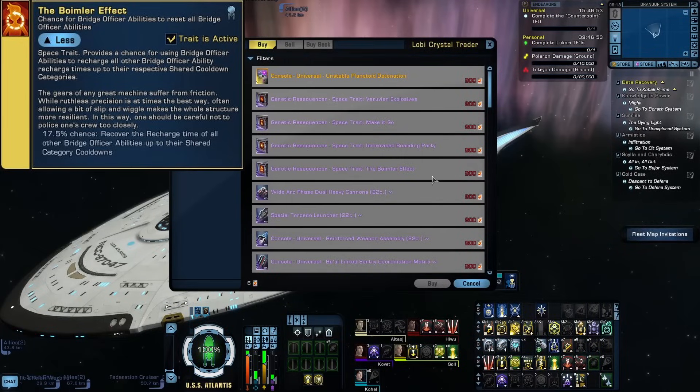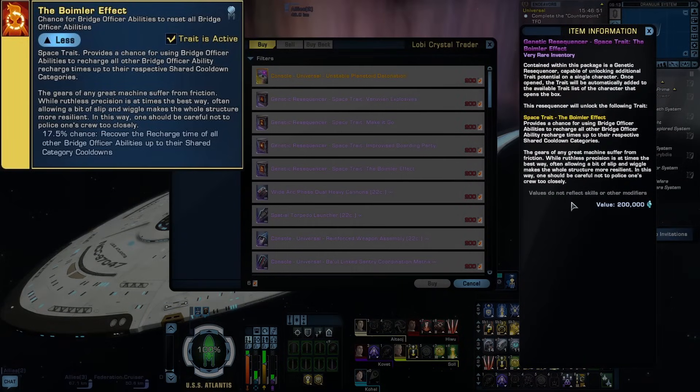The Boimler Effect — any time you use a Bridge Officer ability, you have a 17.5% chance to recover recharge time of any other Bridge Officer abilities in that shared category. This is very useful for lowering the cooldowns of your Bridge Officer abilities, so much so that when paired with one of those Borg Duty Officers, or something like Photonic Officer, this could completely replace an Aux to Bat build, which I think is really nice because Aux to Bat takes up a lot of room.